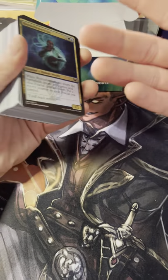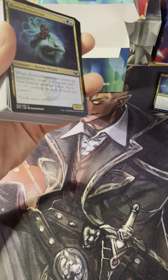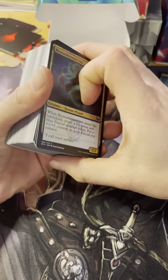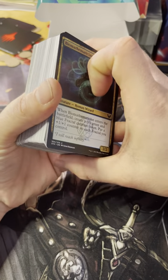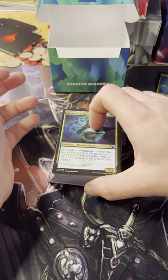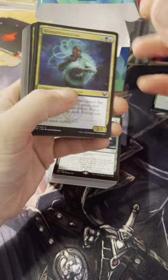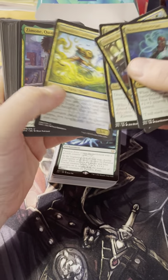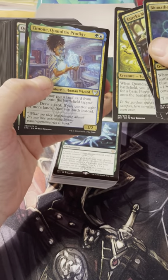Then you're going to go through your deck. In the past, these decks have made sense - the order generally stays sorceries, instants, artifacts, lands, etc. But for the first chunk of it, there's absolutely no rhyme or reason. Starting off with Biomathpetition, Eureka Moment, Golden Ratio, Quandrix Cultivator, and Zemone, Quandrix Prodigy.